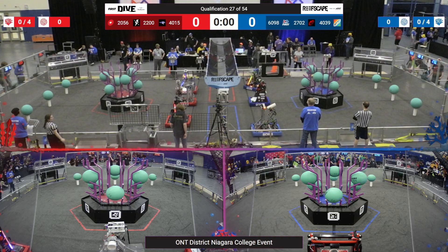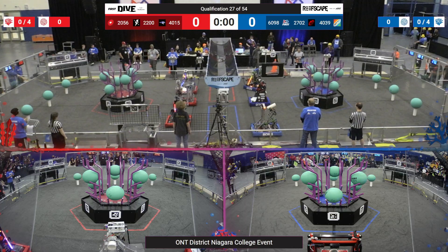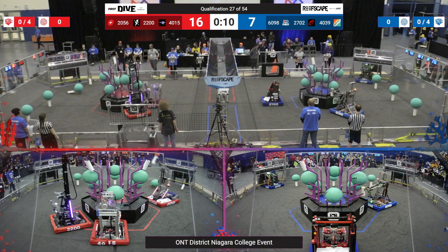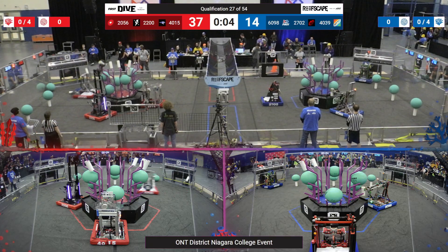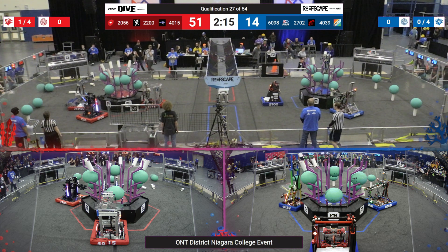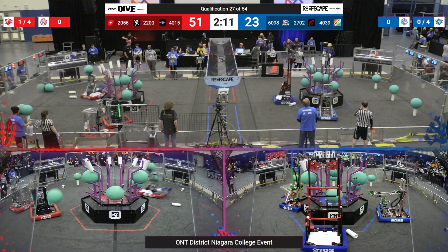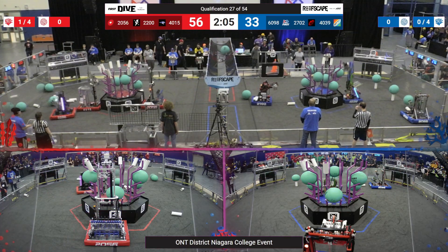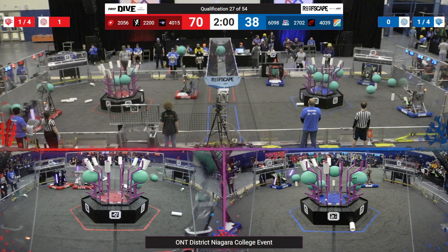We have the thumbs up for qualification match 27, driver behind the line. Starting this match in three, two, one, go! There's one for 2056, there's two for 2056, they get the third one off — can they do four? Yes, they do four for 2056, almost going for a fifth. A great start. Of course, if you get four coral off the start with one robot, red alliance is jumping up to a big lead. Let's see if the blue alliance can cut away at it — 2702, 4039, and 6090 all going to work.